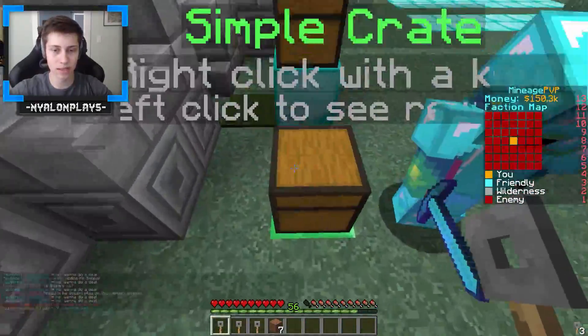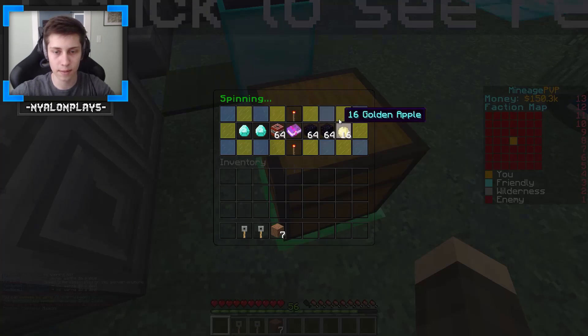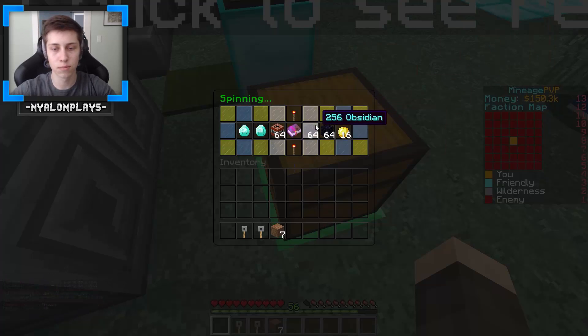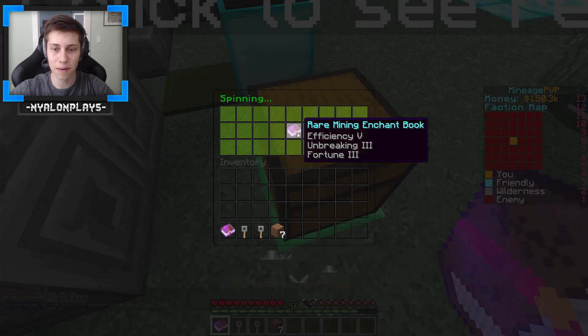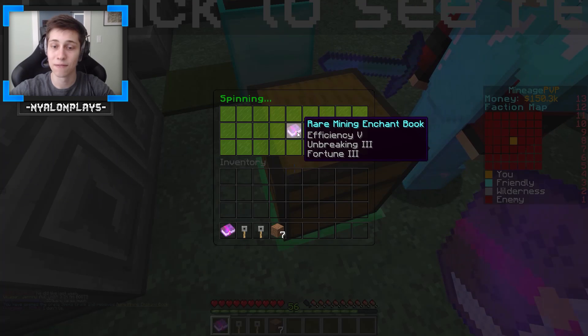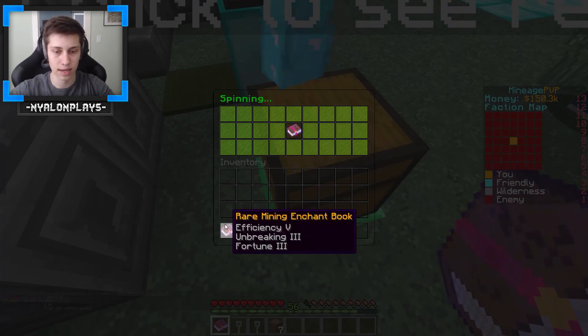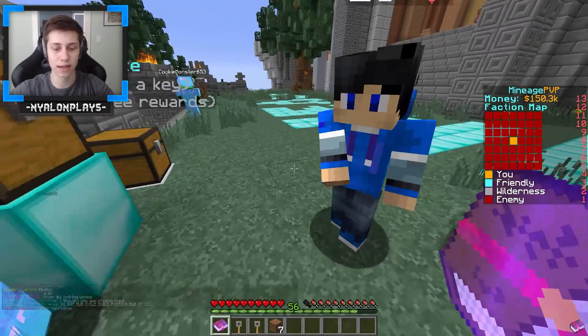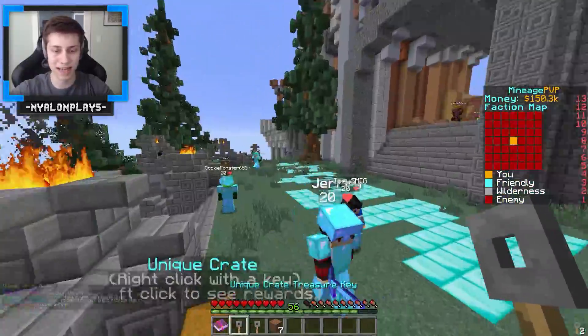Let's go ahead and start off with a simple crate. We can't get rare items from the simple crate — we could get rare enchantment books, but no rare items. Let's hope for some money. We got a rare mining enchantment book: Efficiency 5, Breaking 3, Fortune 3. I'm actually really excited about this. Not really a super rare item, but it's a rare enchantment book, so I'll definitely take it.